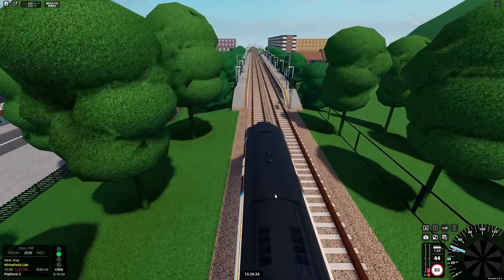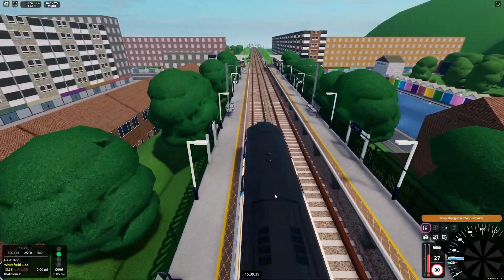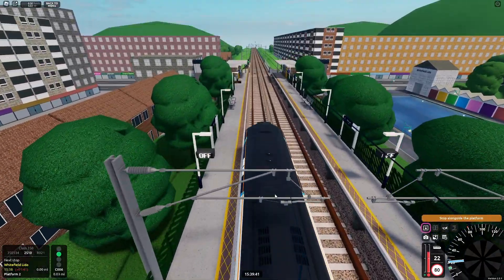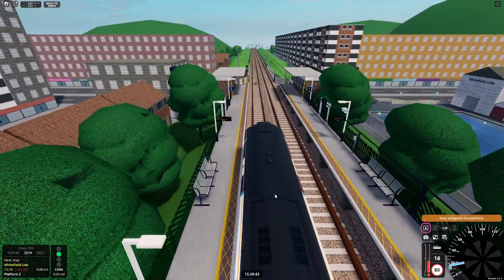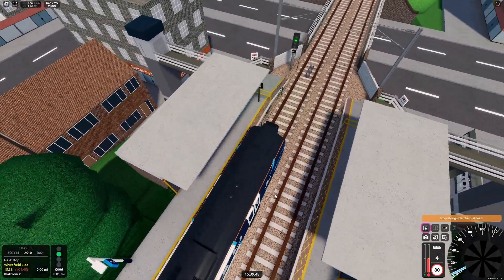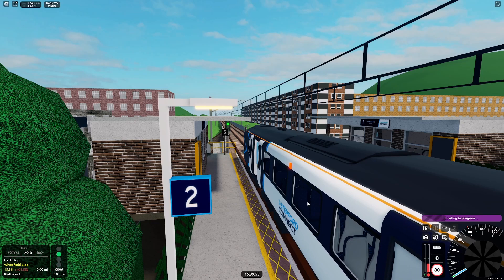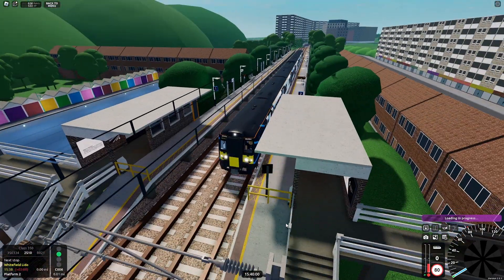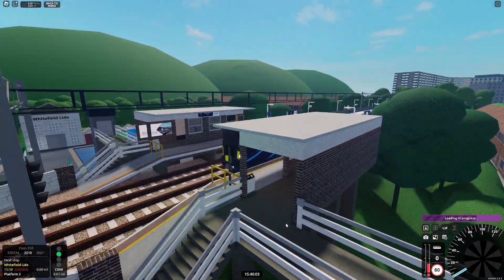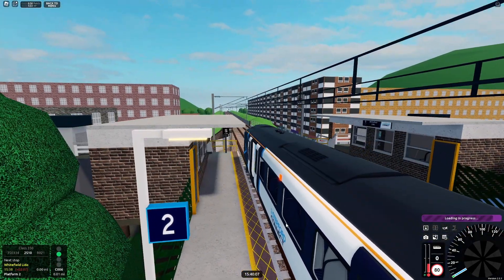Here we are coming into Whitefield Lido. You slow down as you get into the station. I tend to go a little slower on these stations because you do have to brake a lot earlier than you think — it just takes so long to actually stop. Once you get used to it, it's kind of easier.